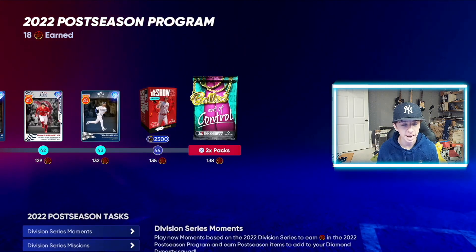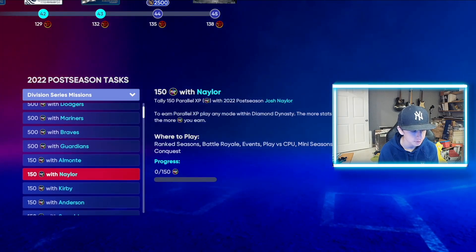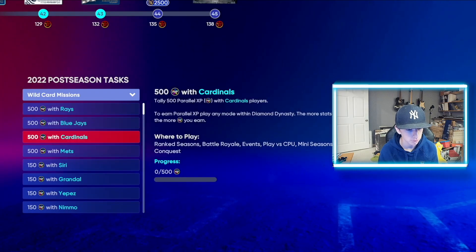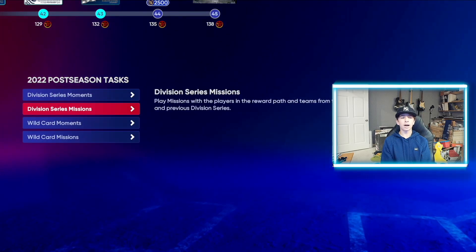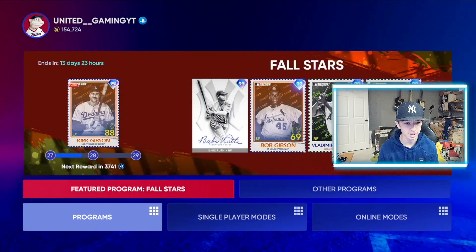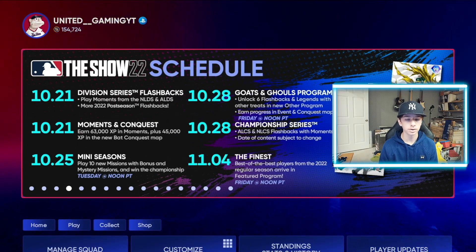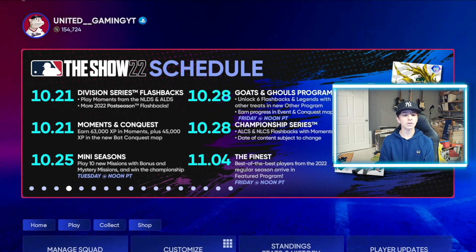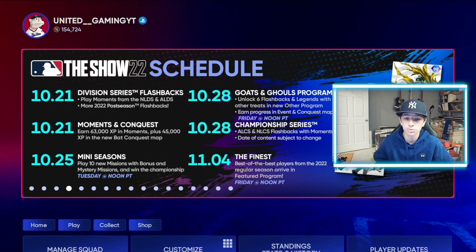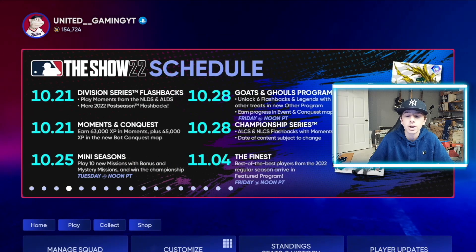Wrapping things up, we got 10 Show packs and two Ball and Out of controls at the end of this. So you got division series moments now — a ton more of those. You got your division series tasks, and you can double up on certain teams. Start getting your PXP grind going, folks, because you're going to want to get these cards. I'm only at 18, and this is at 132 — I'm going to need to get my grind going. Coming in the near future: Ghosts and Ghouls program, unlocked 6th Legend Flashback, and a new program coming on October 28th, which is next Friday. I also got the Championship Series cards as well — this could change depending on how long the Championship Series goes. The Finest will return soon as the next feature program once the Fall Classic ends. So start getting ready for Finest, folks, because it's coming fast.